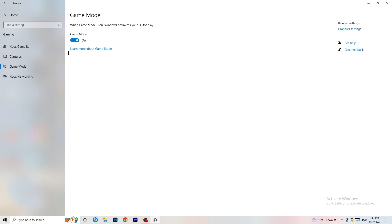Next, go to Game Mode on the left-hand side. This one you need to check for yourself. On my PC it works better with Game Mode on, but on some PCs it won't. Turn it on and check, then turn it off and check - whichever works better, stick with that option.